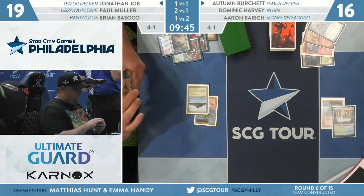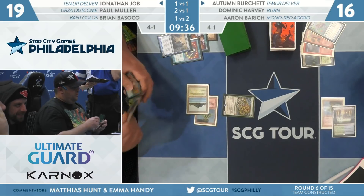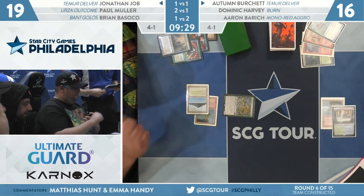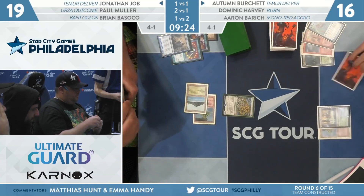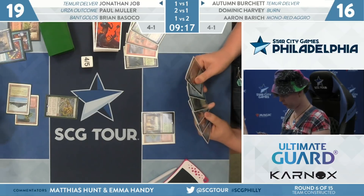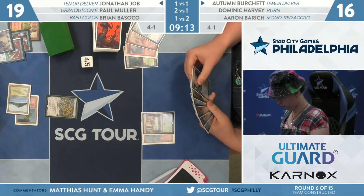It looks like he's going to start with Tarmogoyf. He probably wants to resolve Wrenn and Six more — it accrues advantage over time — but if he feels like he needs to get more raw cards in hand, the Tarmogoyf is a way to make Autumn use a counter. And here — autumn lets it resolve. A major show of patience on Autumn's part. It might just be that there's a Submerge in Autumn's hand. Now a removal spell — it all makes sense.